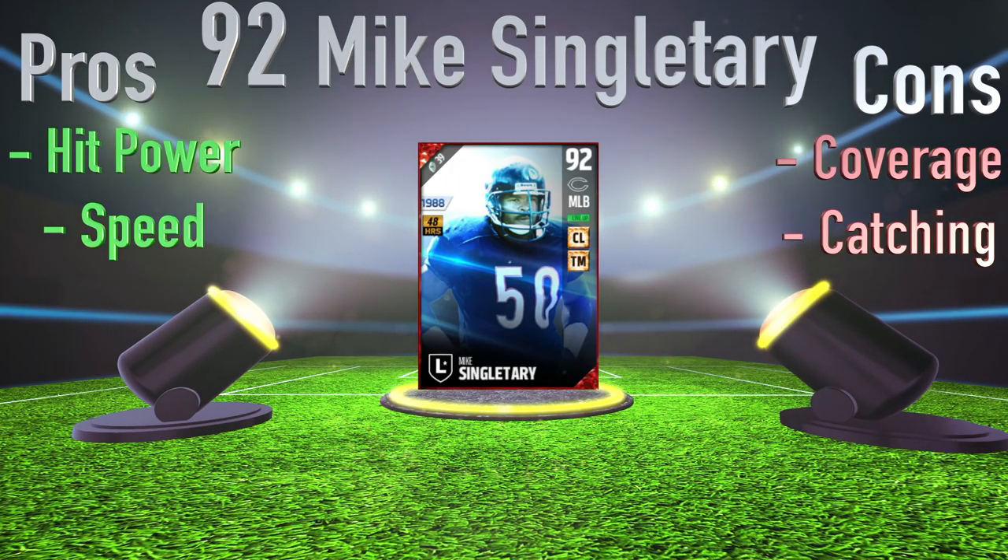Let's go over our final thoughts on this 92 overall Mike Singletary. Pros: hit power — very good hit power, can cause a lot of fumbles and stop receivers or running backs in their tracks. Speed — with that 80 agility for the middle linebacker position, that 84 speed, and 88 acceleration, you can user this card and have great success lurking post routes, drag routes, and even corner routes.